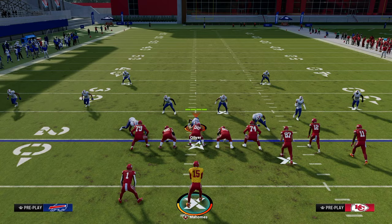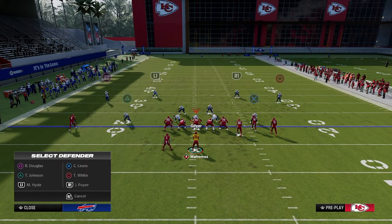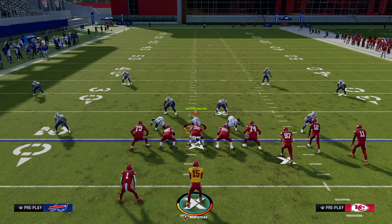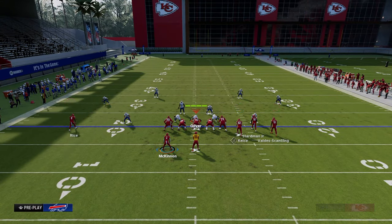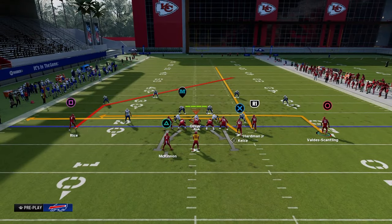Ultimately with this offense, when you start to attack the sidelines, your opponent is going to go back into a double flat. When they go back into that double flat, we are then going to continue high-lowing them in the middle of the field with the play deep attack. We're going to streak our slot, drag our tight end, and then motion this in route outside and let him set his feet.